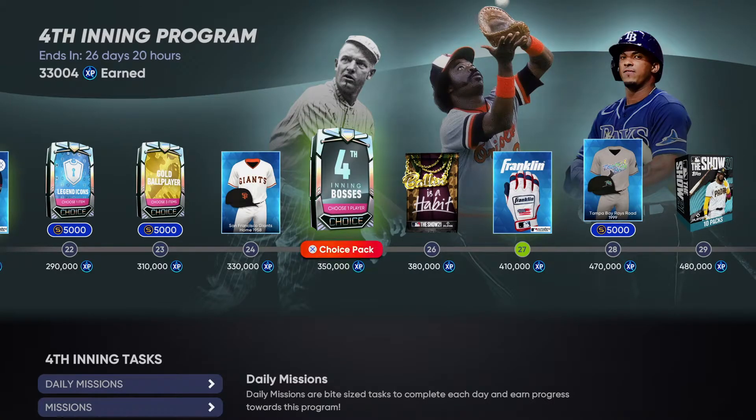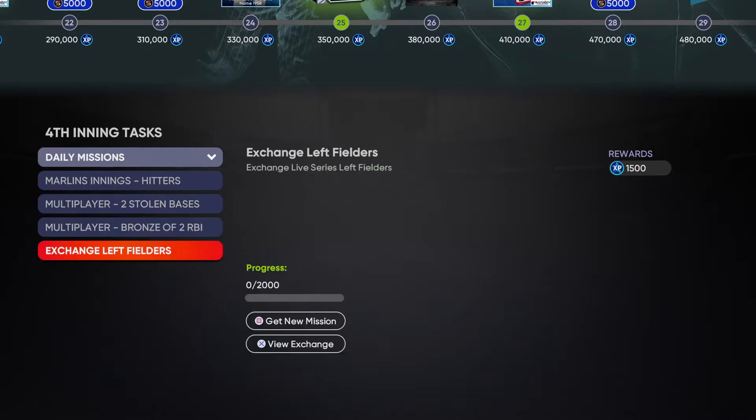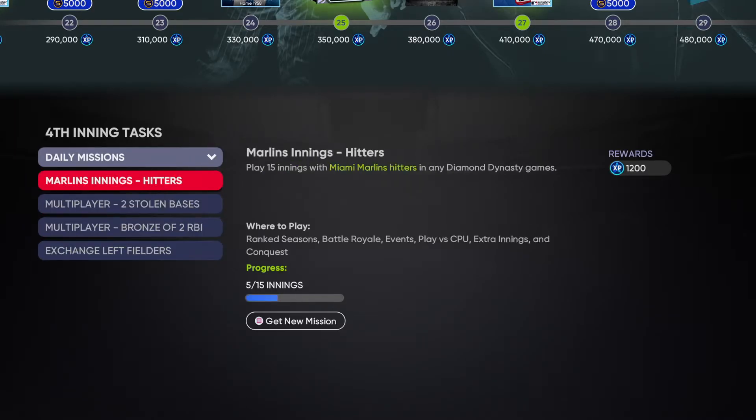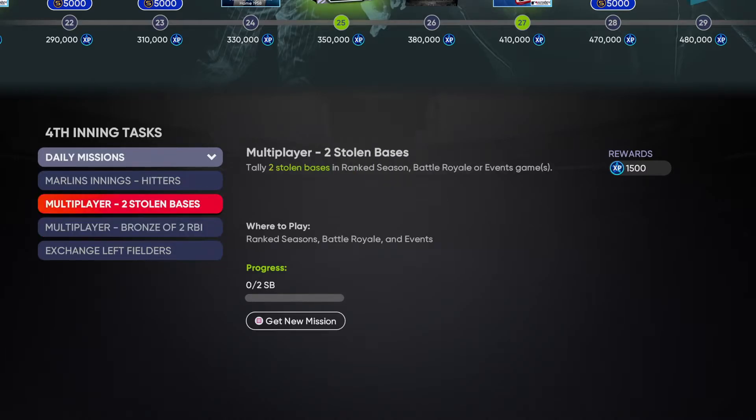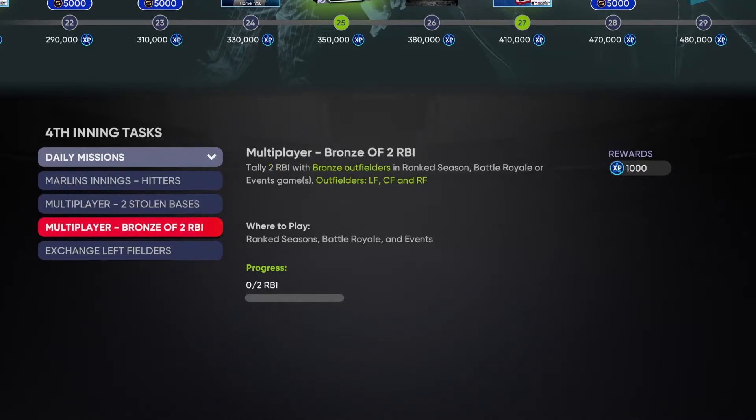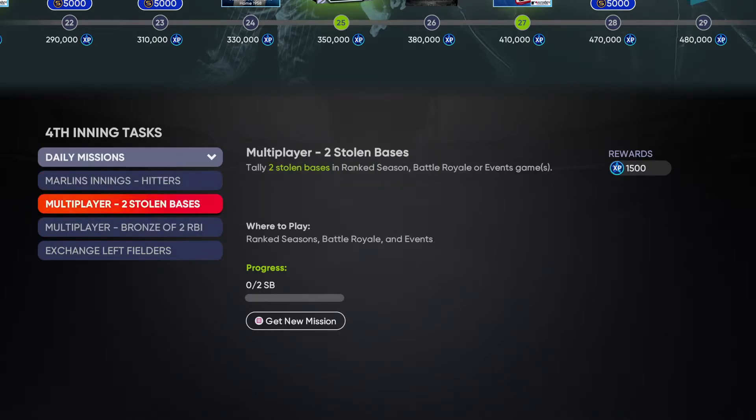For the fastest way to do it — daily missions. I would not recommend going for these if you want to be fast. You can reshuffle this mission — right now I can't because I already tried, but something like bronze outfielders two RBIs I'm not doing that. You can press square to get a new mission, so definitely look at these, but don't get bummed out when you can't do one of the daily missions.